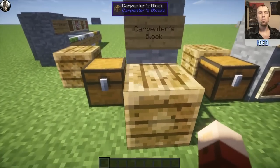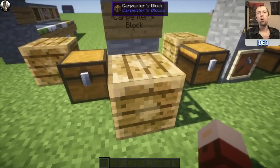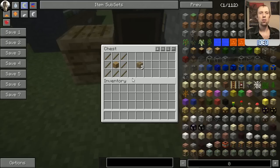To start off, the Carpenter's Block is the main component used in all of the other blocks in this mod. To make this, you're going to need to get yourself some planks in the direct center of your crafting table and then surround it with sticks. It can be any type of plank and any type of sticks, and that will pop you out five of these Carpenter's Blocks.